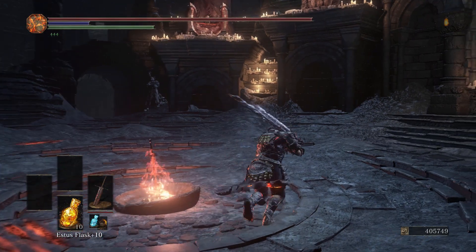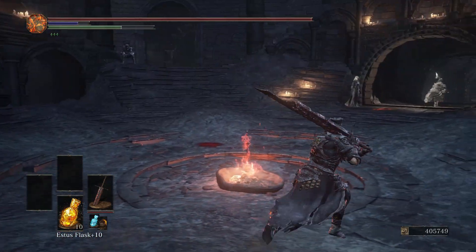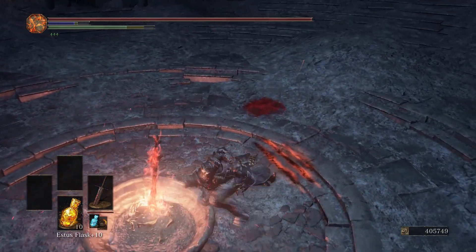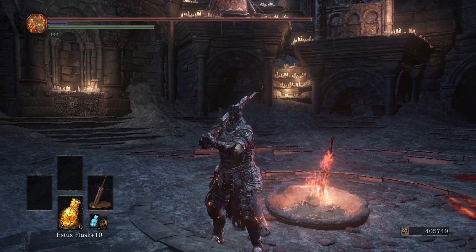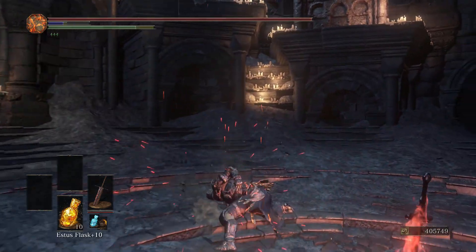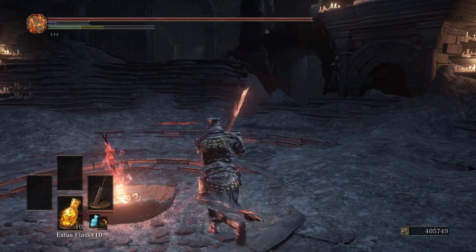So you guys know the drill — you land an R1 with this build, you're going to get the L2 into the R1. Or you can also just feint, fake, and throw out the L2, jump over their attack. And then if you get real tricky with it, you can L2, backstep yourself, and kind of mess with your opponent that way. Good stuff.